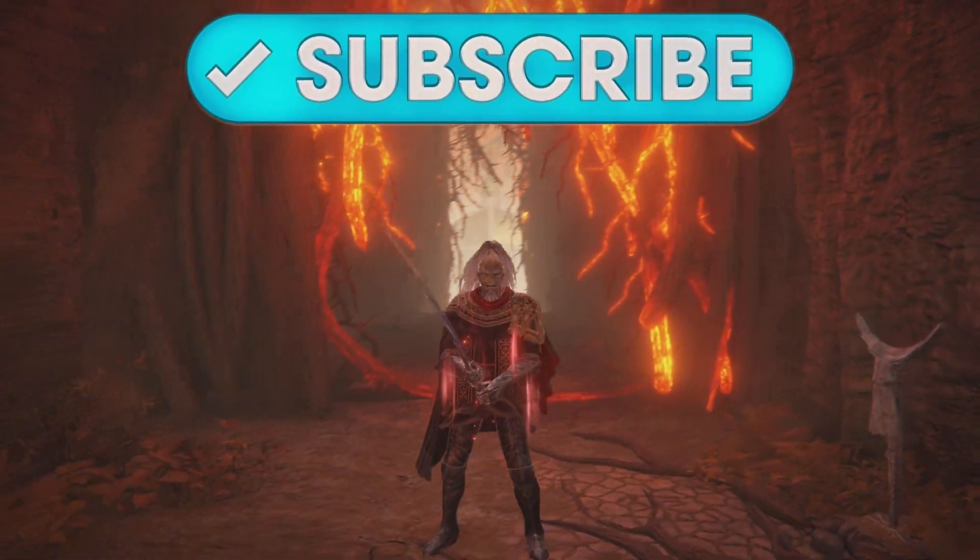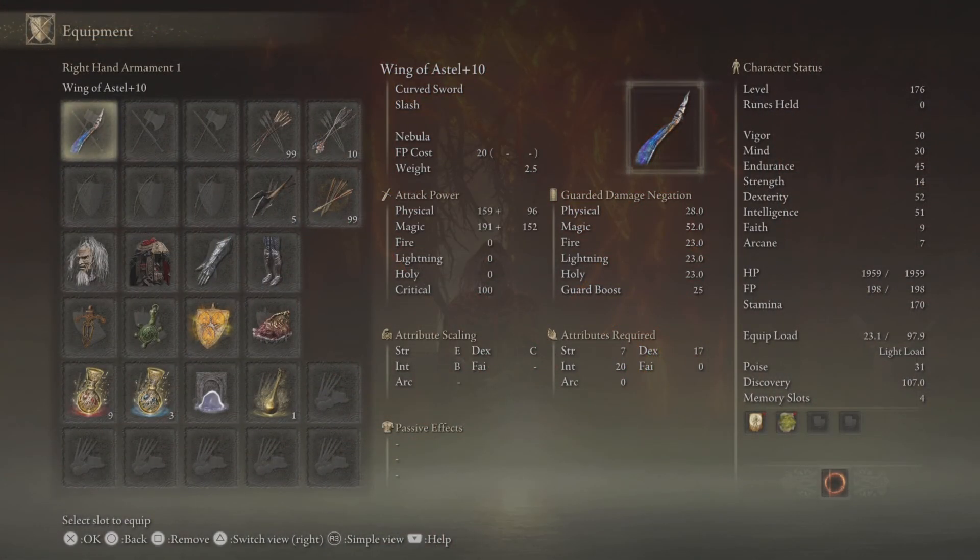And this time we're doing it using this beautiful looking weapon. It is called the Wing of Estelle, and we have upgraded it to plus 10 using Sombra Smithing Stones. Nebula is the skill, and it is just amazing.